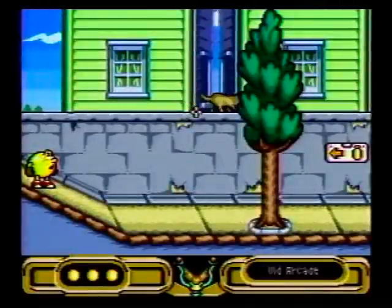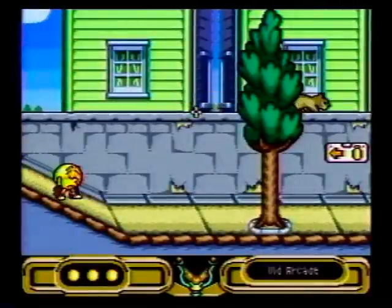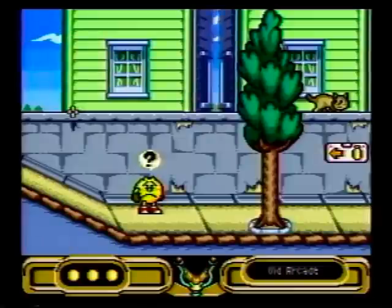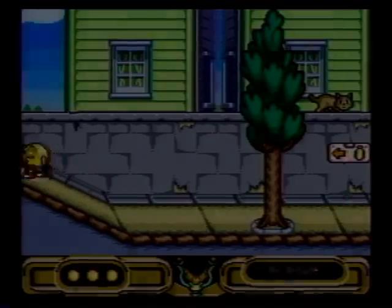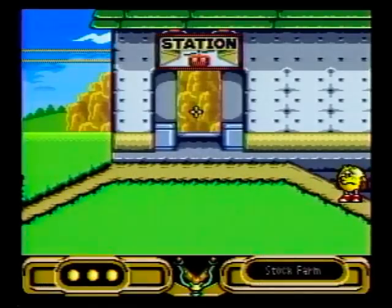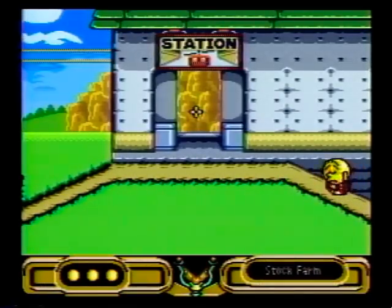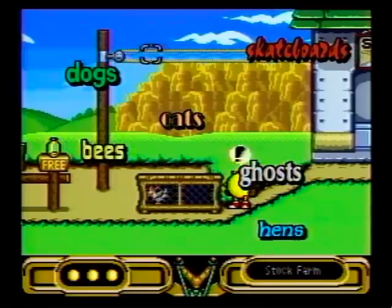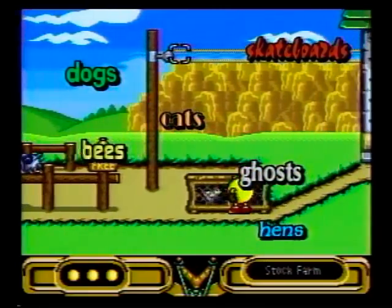If Pac-Man is suffering from too much failure or confusion, he could get sad, mad, or even tired. Poor Pac-Man will not want to listen to you if he gets into that kind of mood. The game is easier if you manage not to confuse him or get him into dangerous situations with dogs, cats, hens, bees, ghosts, or skateboards.